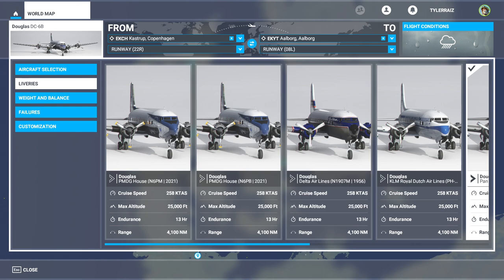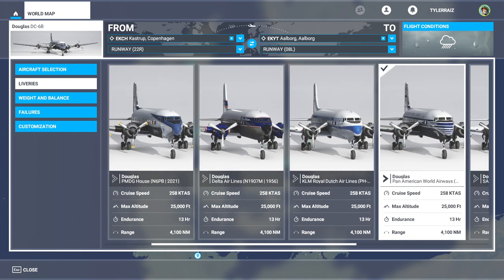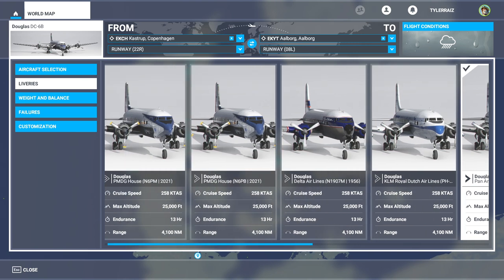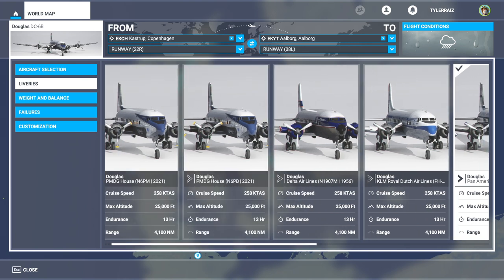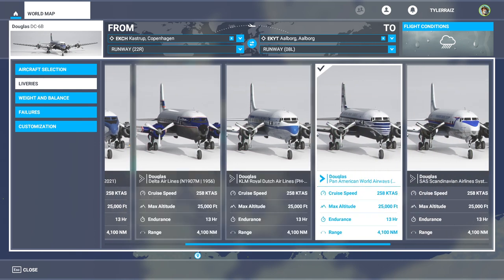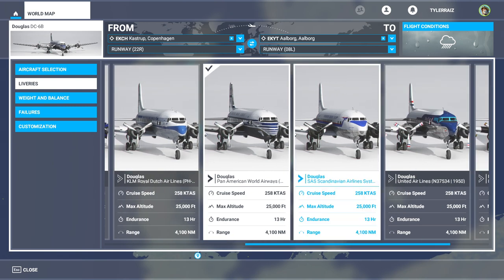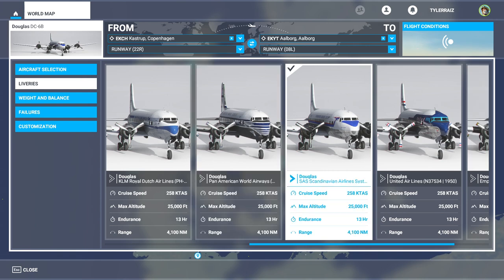I have not installed all deliveries — it has a utility to install deliveries with. By default it has the house liveries, and once you use the Operations Center utility you can add others. I've got Delta, KLM, and Pan Am, and I think Scandinavian Airlines is probably the most appropriate for the Nordics, so we'll go Scandinavian Airlines.